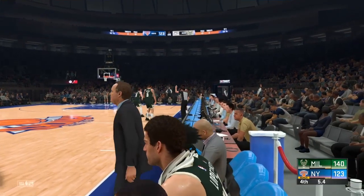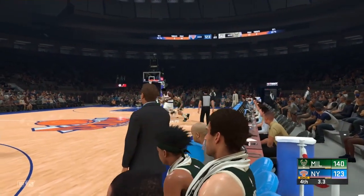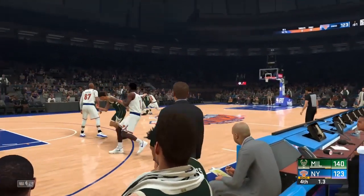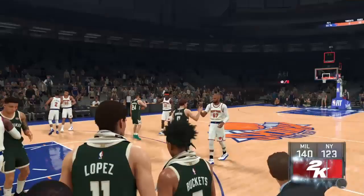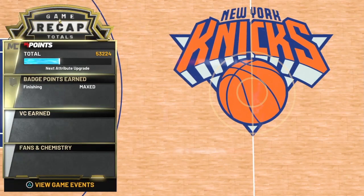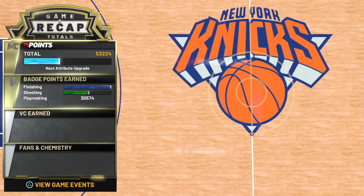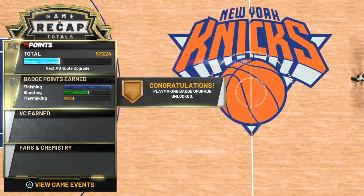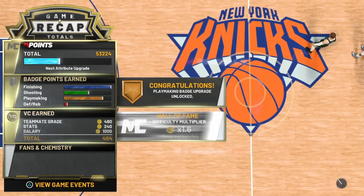This is on my other player — the first clips are from my offensive threat, this is my playmaking shot creator. I got like 30k this game — 29 assists. It's crazy. Pick and rolls: depending on how the defense reacts, that determines what kind of pass you will do. And boom — 30k. I hope you guys enjoyed, stay tuned, have a good day.